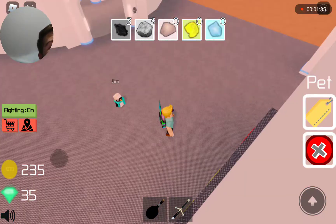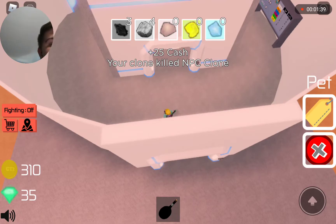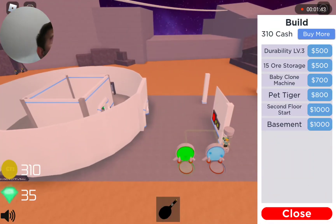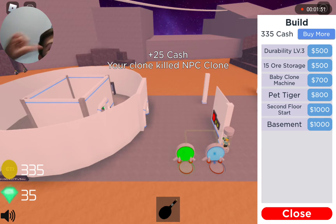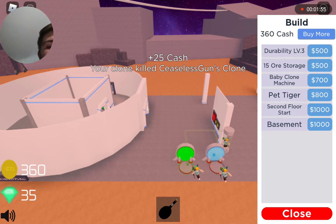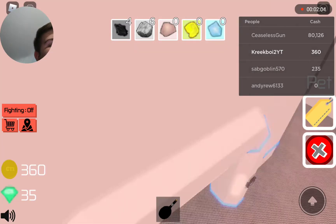I don't know if this is all the walls or not, but let's see if we can get more at least. It looks like we need like a thousand bucks just to do that, since it says second floor over there. I'm gonna get durability version 3 for that.